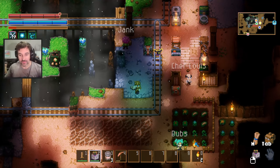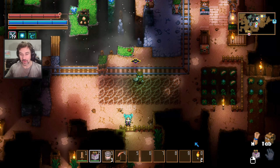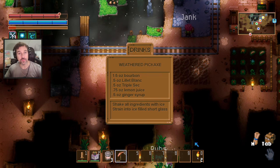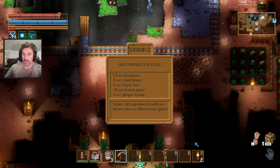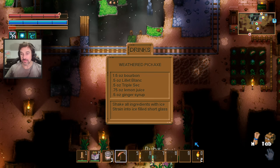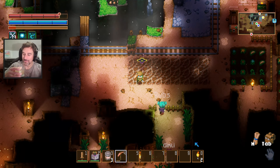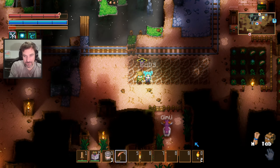This evening's beverage is a Weathered Pickaxe, because pickaxes are, of course, in the game, as they are with every survival crafting game. Weathered Pickaxe is bourbon, lemon juice, white wine aperitif, triple sec, and ginger syrup. Cheers!